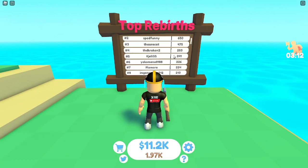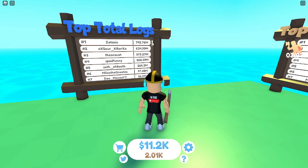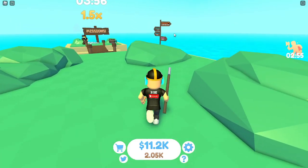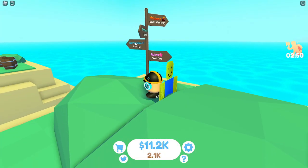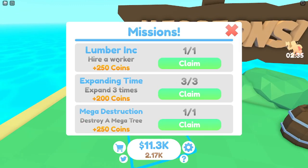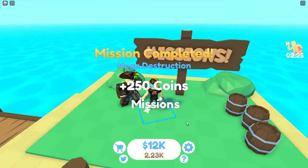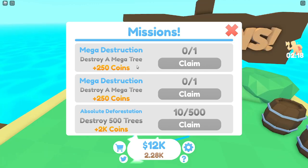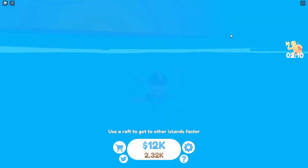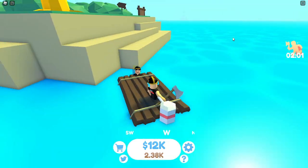The top rebirth player has 892 rebirths - insane - and I'm about to get my first. Top logs is 743 million and top coins is 6.5 billion. There's also directions to the volcano, ruins, ice mountains, and private area - we'll explore those another time. There are missions too: hire a worker for 250 coins, expand three times for 250 coins, destroy a mega tree for 250 coins. We barely just destroyed the mega tree so we could have gotten that reward.